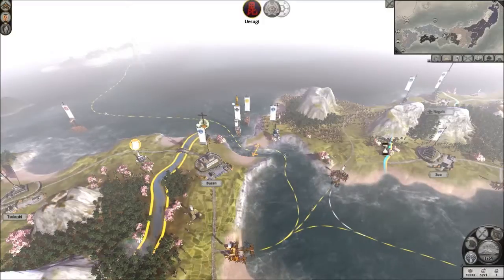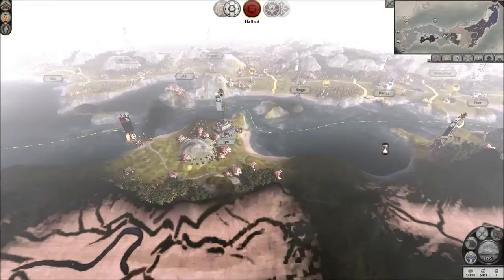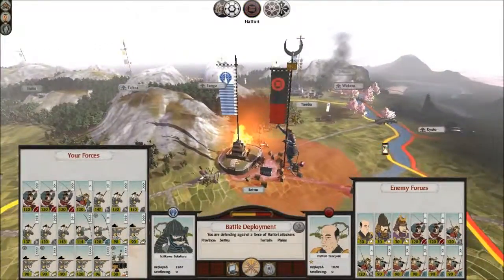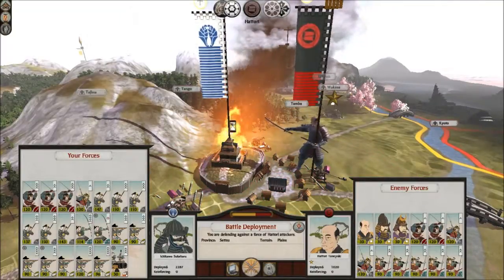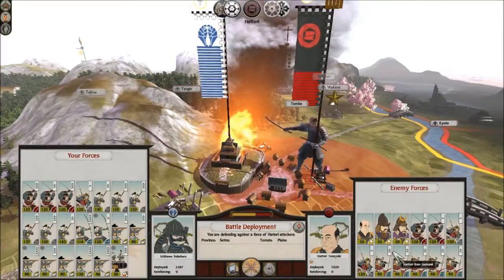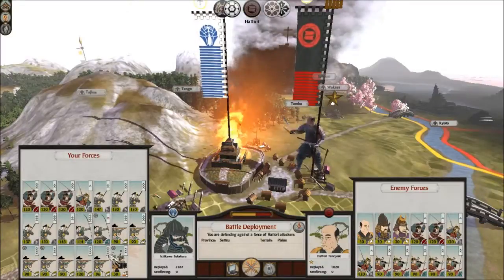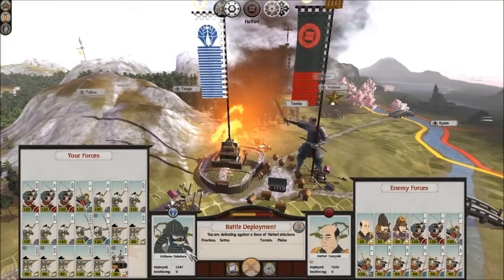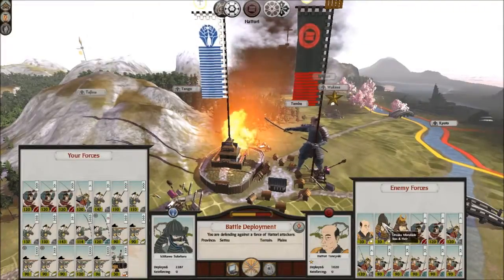Uesugi, what are you doing? Why are you taking so long with your turn? We're going to end the episode here. We'll start off the next episode with this siege battle. It's in my favour — they've got a lot of bow samurai, but we have gunmen which are going to be quite useful. We haven't got much in the way of melee troops, but we do have some katana samurai as well as yari ashigaru, which would be quite helpful. I'm not too worried about the generals because they will wait until the end. They've got their daimyo, their son, and their heir as well as a general.